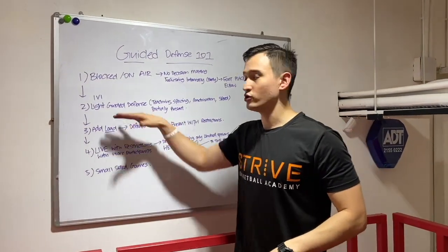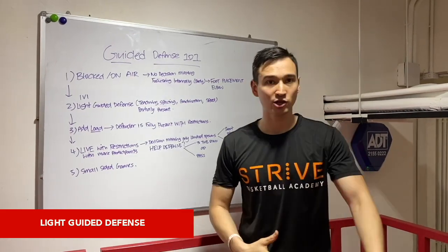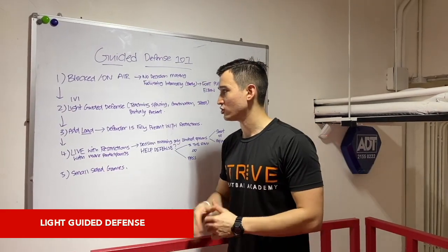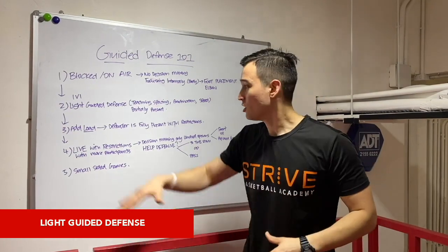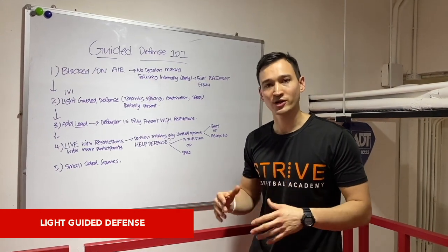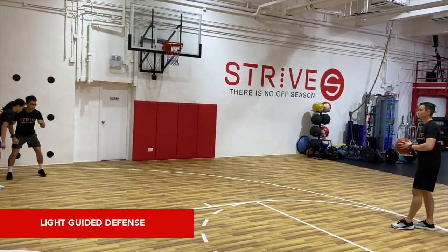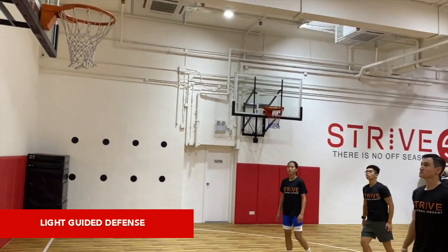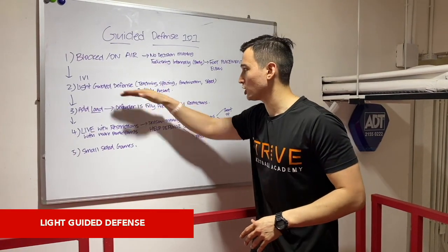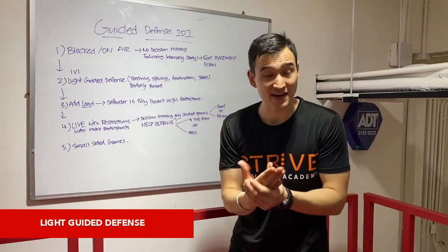Once they've got the footwork down, we call the next stage added load. Just like a barbell when we're working on strength and conditioning — trying to get bigger, trying to get stronger — you add load in the form of weights. The same thing has to happen when learning a skill: pressure has to be added. So coming off a pin down, I'll have a defender follow the player all the way until they catch the ball and do the one-two step, then leave them alone to shoot. This is lightly guarded guided defense — the defender is partially there.